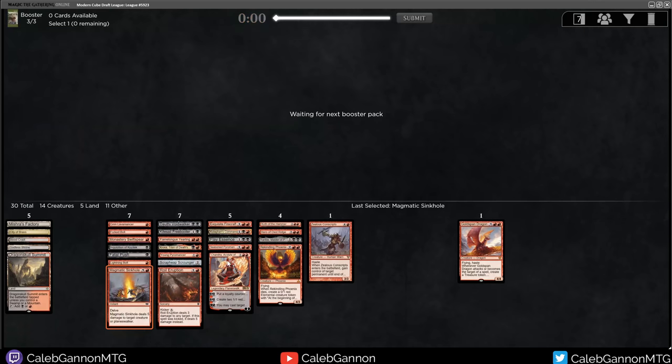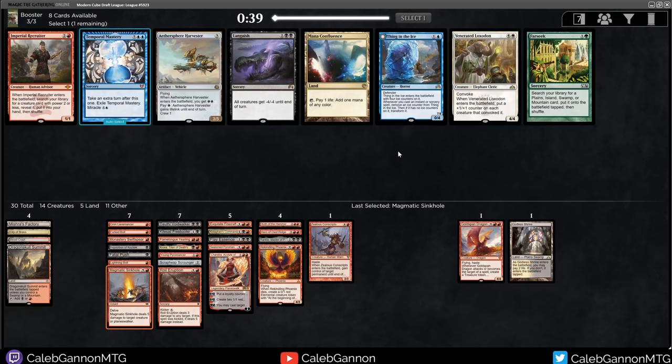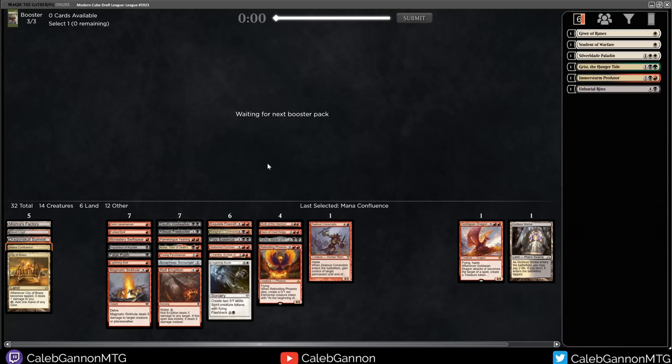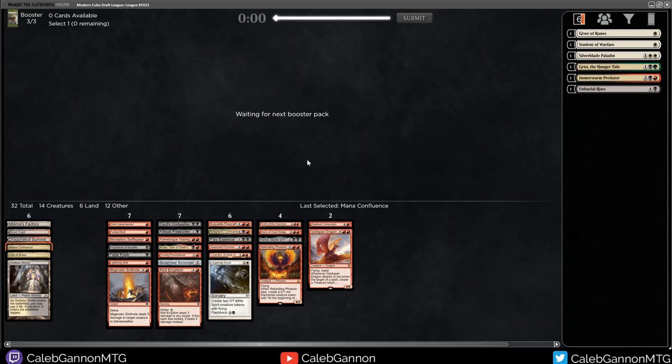I don't have any Delve cards either, so this is just going to get really good in the late game. We're probably not playing the Godless Shrine. We'll see with Goldspan Dragon - I really do like him, but the problem is he's only good in a very specific type of deck. Here we're going to take Mana Confluence, just have like perfect mana. We're an aggressive deck so all these self-damage lands don't matter so much. Given that I could probably bring in Lingering Souls now - I have three free white sources.